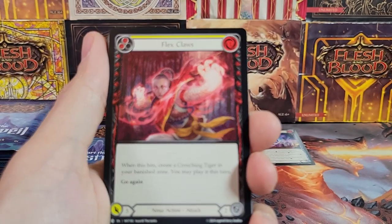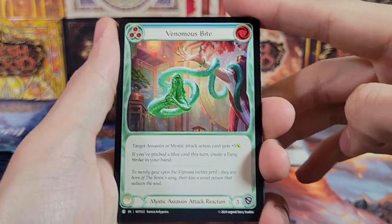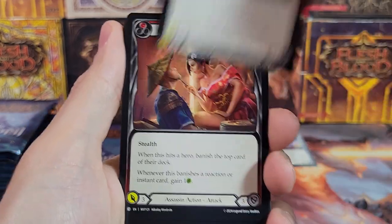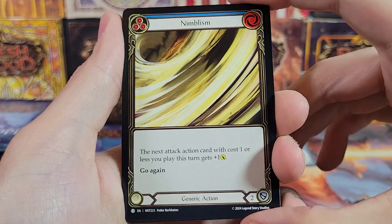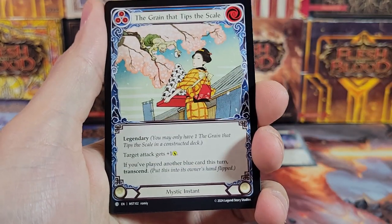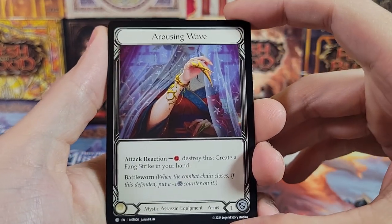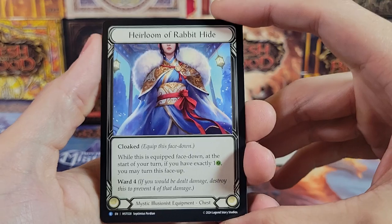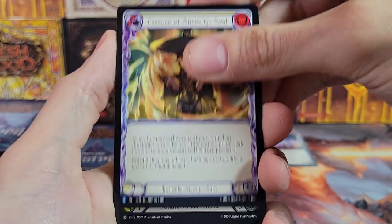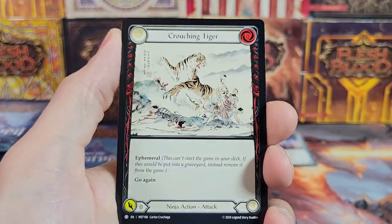So let me talk about the giveaway now. The way you enter is literally you just leave a comment on the video. And then about five or six days after the video was posted, I use an online YouTube comment picker and it picks one of the comments on the video, and that is the winner. Once you are the winner I will pin the comment, leave you a reply saying you're the winner. What you need to do is join the Discord, write something, and then write that as a reply to my reply. That's how I verify it's actually you, and then I get your address and the card becomes yours.